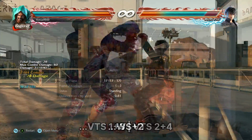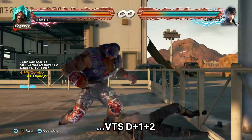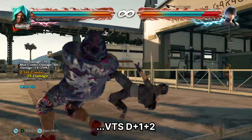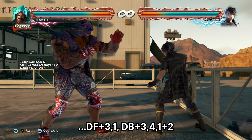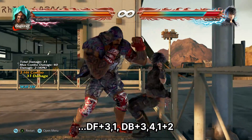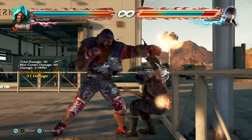An alternative is Flash Hook — this flips them over. From there, you have a mix up: for highs use VTS throws, for a mid use while standing 2, and for a low use Python Explosion. Another alternative is the Tackle — if they tech roll, Marduk will track them. You also get the Spear, which is harder to break.